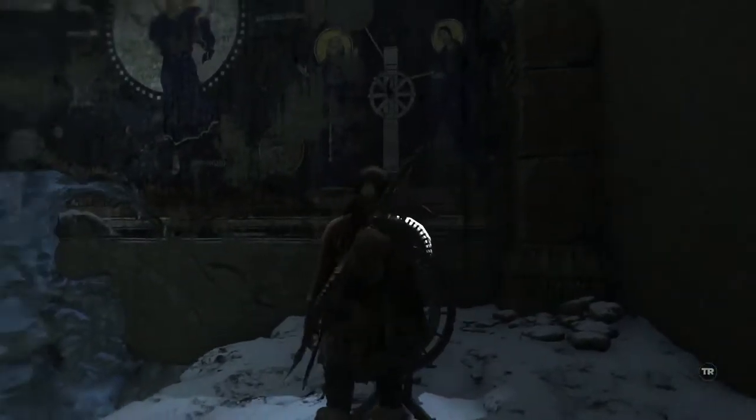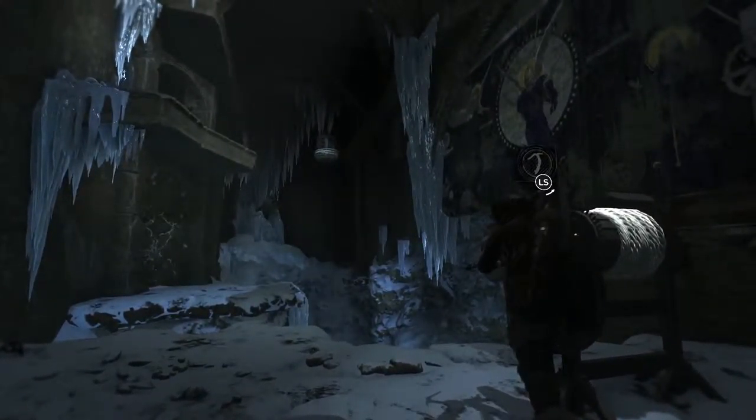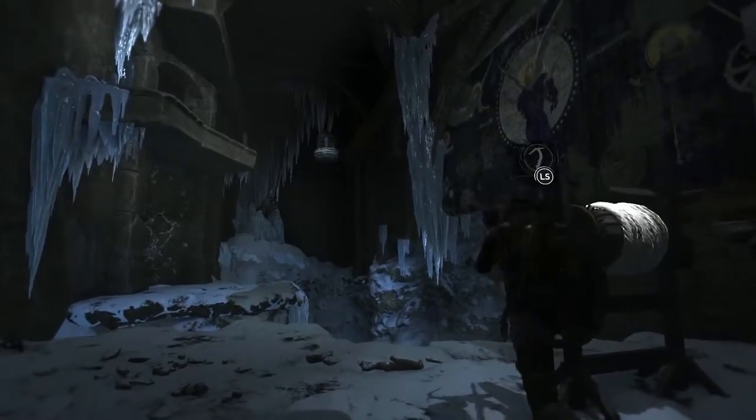Once in the room, you'll find another crank. You won't be able to use this crank because the other counterweight is stuck in the ice. So we will need to free it by slamming the freed counterweight against it.